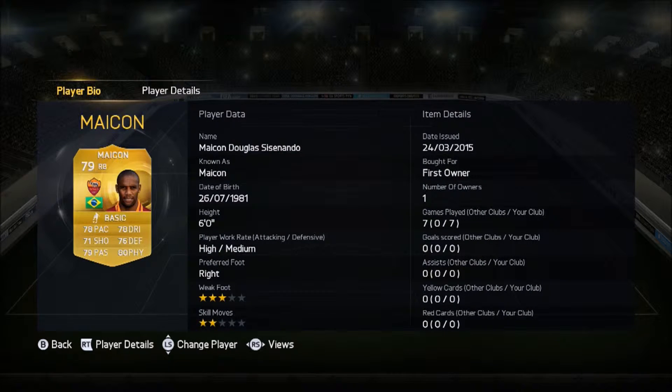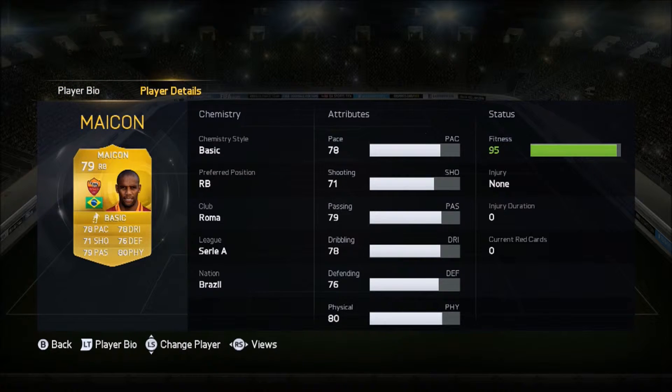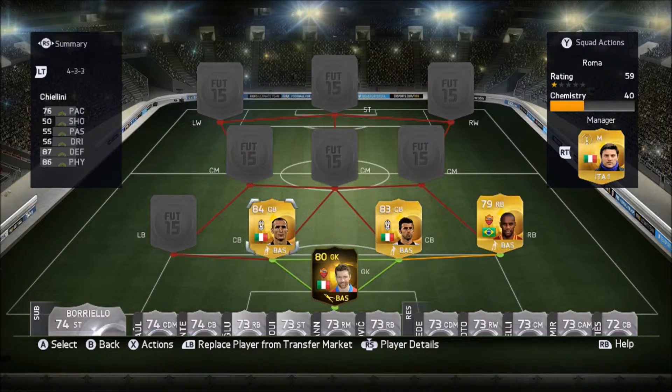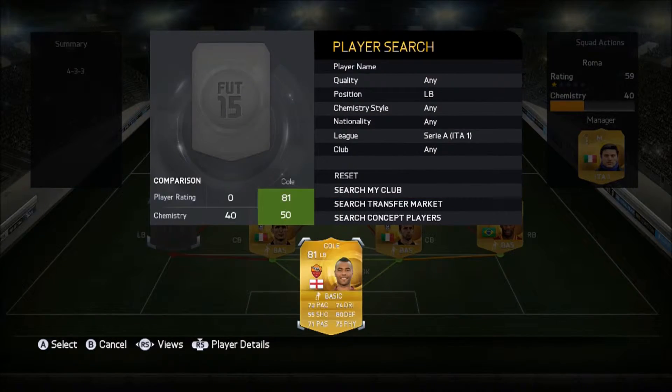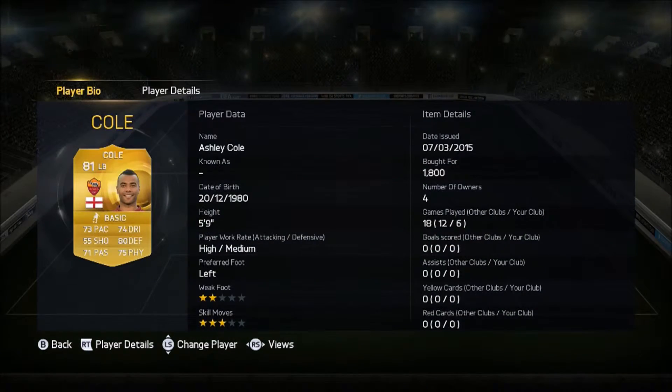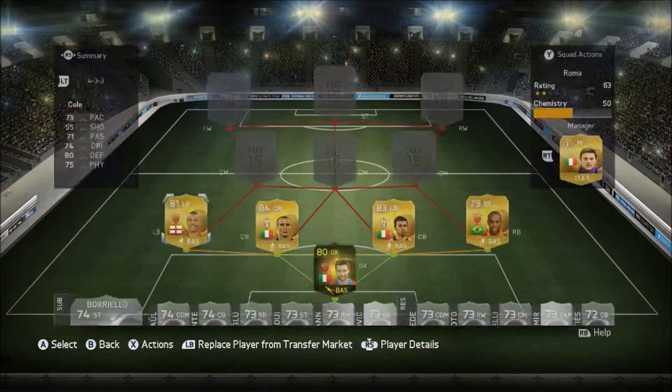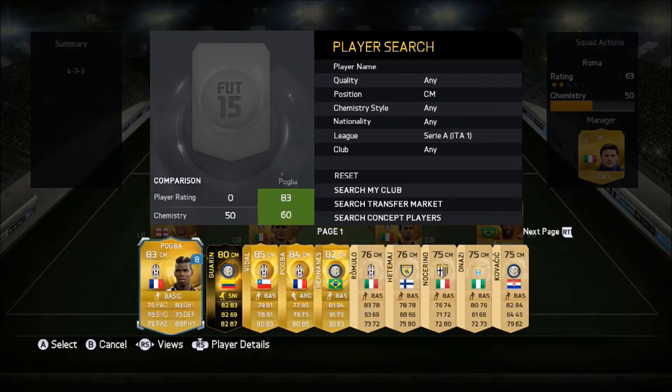As our right back we've got Mikon — also not sure if I pronounced him right. He's a good right back, stats all 70 and above, all-around good player. As our left back you will know him — it's Cole. Everyone loves him, he's amazing. He plays really well, especially with this team — they work really well together and he's got very juicy stats as well.